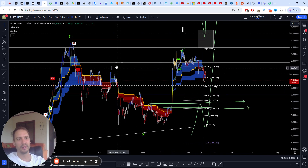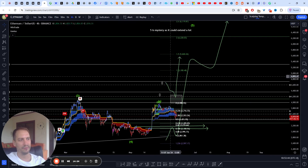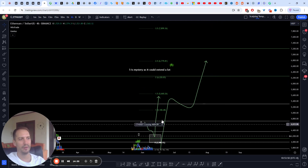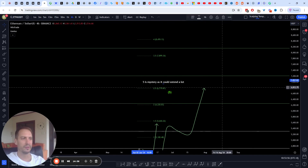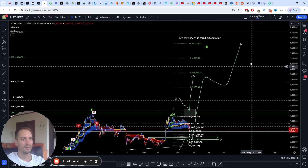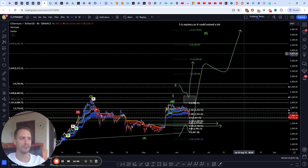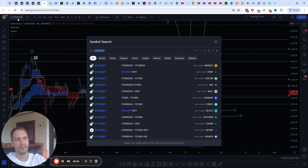I still think the upper targets for ETH are the same — 4,000, 4,400, and then probably one more breakout with some chop, then another fifth wave bringing us up to the 6,000-8,000 area. For all we know it could extend a lot and just keep continuing because we don't know how long this bull market is going to last. They're typically one to two years and ETH hasn't even yet touched an all-time high, and Bitcoin hasn't really done any of the moves we would be expecting either. So there's a lot of time still to go in this move.